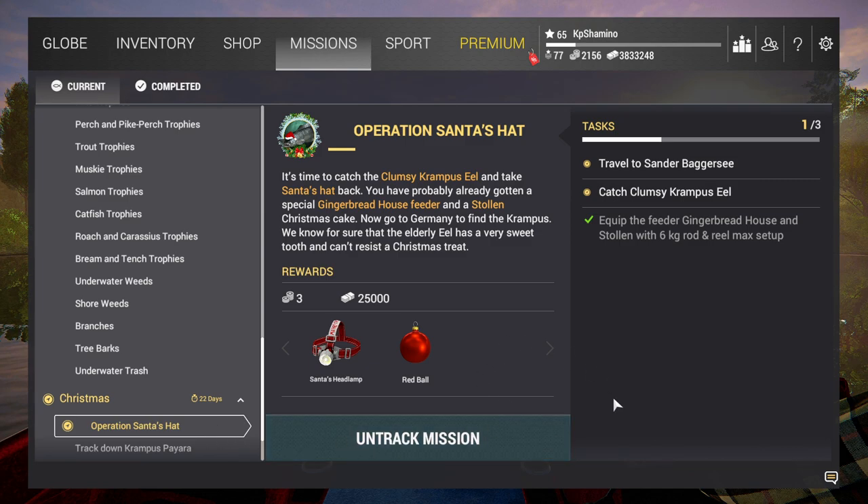So I finished the gobies. What do you need to do? You need to equip the feeder gingerbread house and stolen with 6kg rod and reel max setup — so that means the max that the rod can handle and the max drag on the reel.